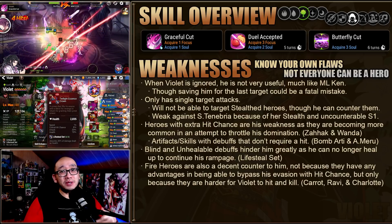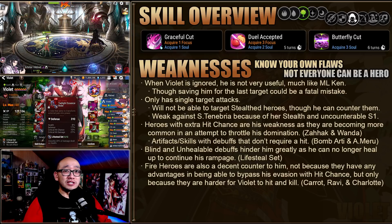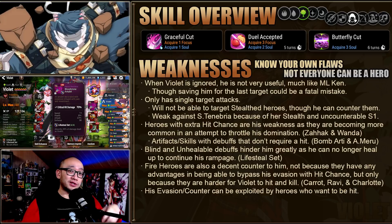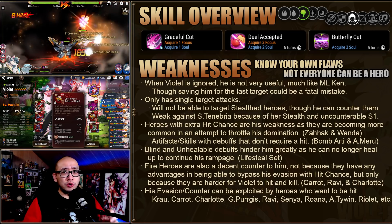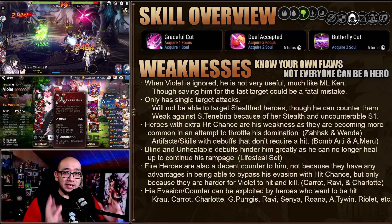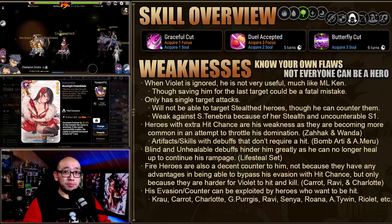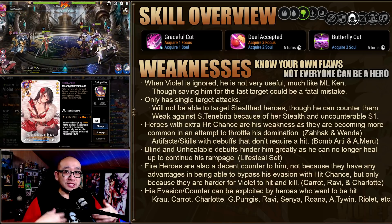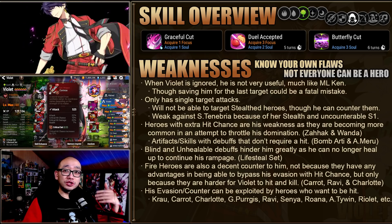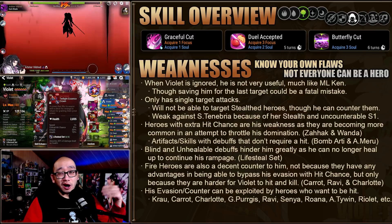Fire heroes are some of the best counters to him, not because they have extra hit chance on grass heroes, but simply because they are going to be harder for Violet to kill, so they kind of fight on equal grounds in terms of miss chance. His counter mechanic can also be exploited by certain heroes who want to be hit — such as Crow, Carrot, Charlotte, G.Pergus, Ravi, Senya, Rwana, A.Tywin, and even another Violet who will stack focus if he dodges. I'm sure there are more out there as well.